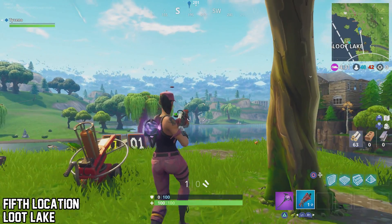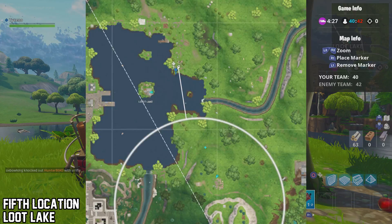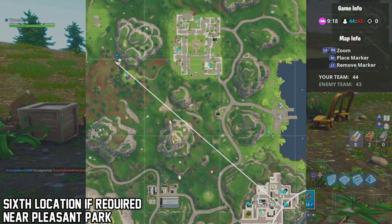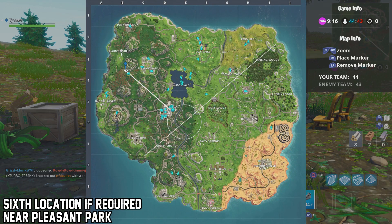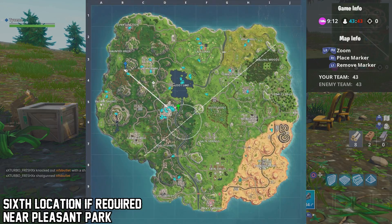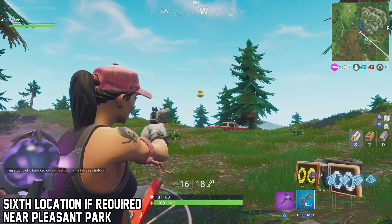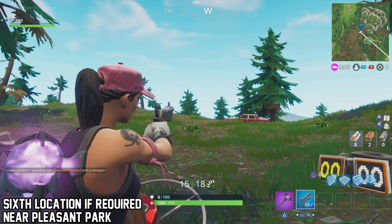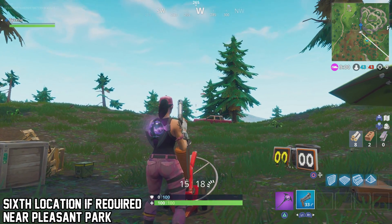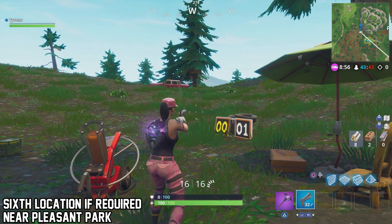That is one and done, so that is five clay pigeons. I'm gonna give you guys a sixth location just in case you need it. You should only need five, but just in case the numbers change to six or one of them isn't working for you, here's an extra sixth location. Just go to my blue marker on the map — this is to the left of Pleasant Park. Activate and fire. Got a duck, so I'll activate it again and fire again. There we go, easy. That is all the clay pigeon locations in the game.